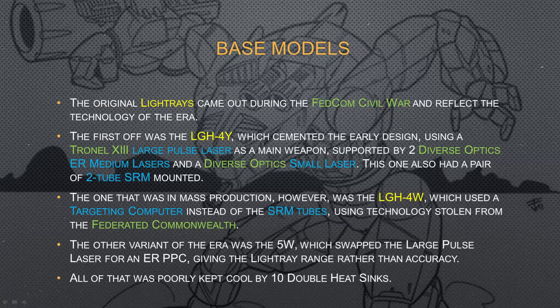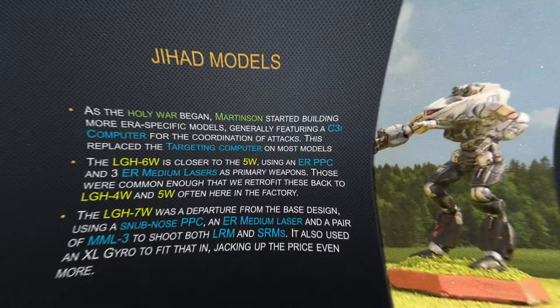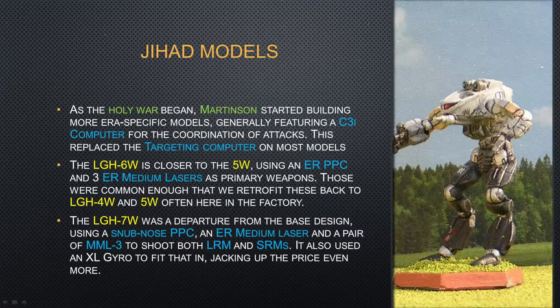All of this is kept decently cool using 10 double heat sinks. If you're using the ER PPC variant, you're probably not going to enjoy it. With the other variants, it's just going to run warm. Martinson started building more era-specific designs featuring a C3i computer, since that was what the Word of Blake really liked, and this basically replaced the targeting computer on most of those more modern models.